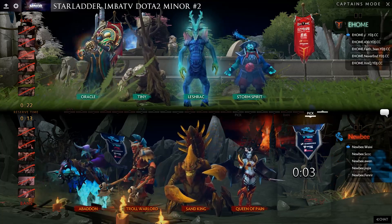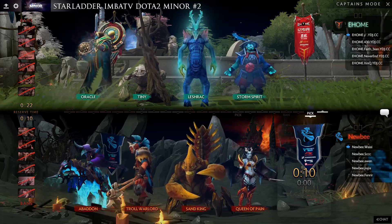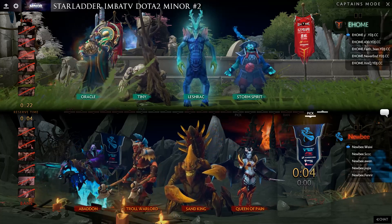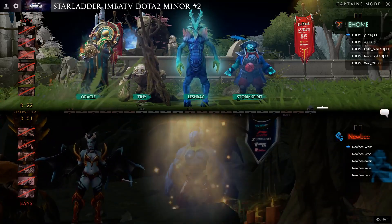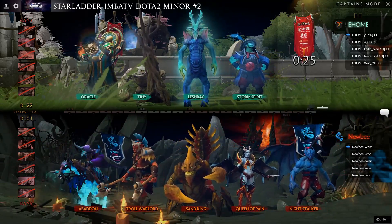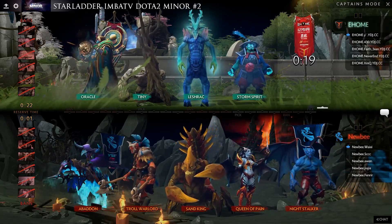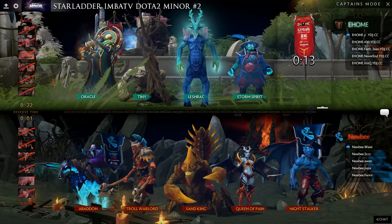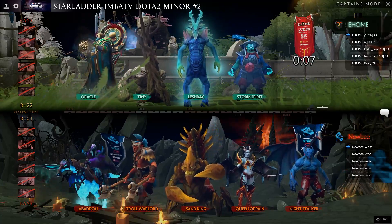We'll see what the final pick for Newbie will be — maybe they go back to Rubick. Abaddon is going to be a hard five, they could put Sand King four and go to another off-laner. They end up going Night Stalker. So Night Stalker, Queen of Pain, Sand King, Troll, Abaddon — that silence is always nice to have, but I just don't know if it's going to be enough here for Newbie.